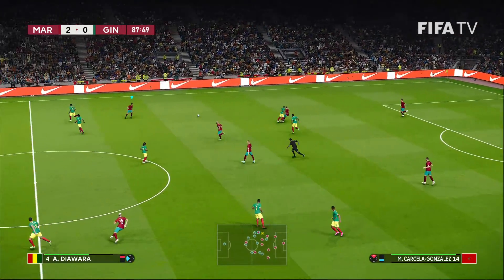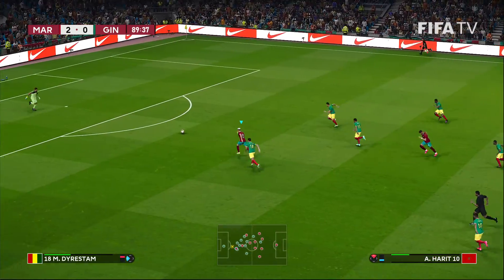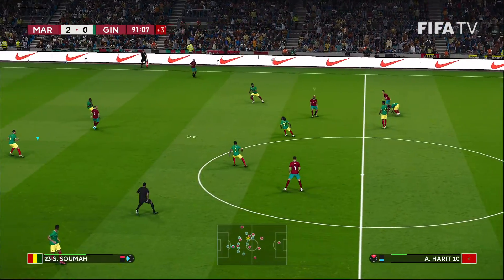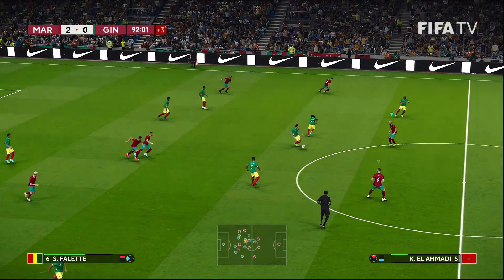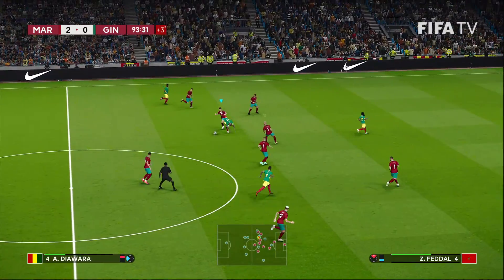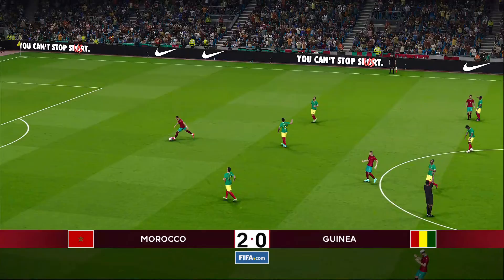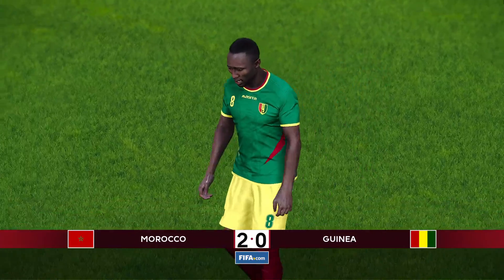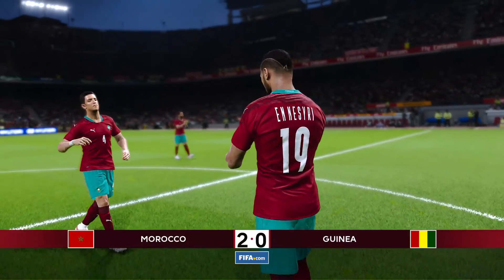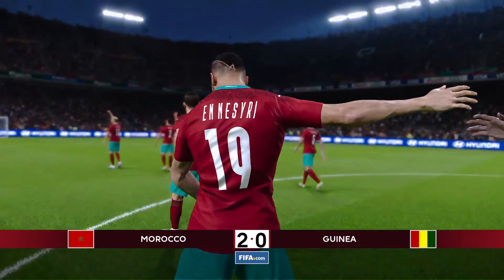Nasri — looking for Harit. Good job to come off the line and clear it, the Guinea keeper there. And Nasri runs off — saved by the bell. 2-0 to Morocco. That's it for this one. Nasri, the Sevilla man, is going to take home man of the match honors. Let's take a look at our highlights.